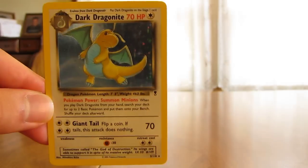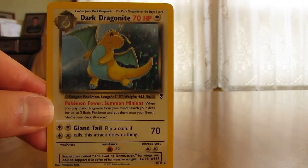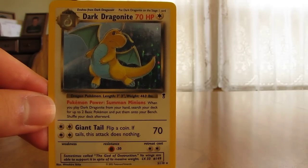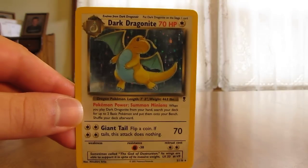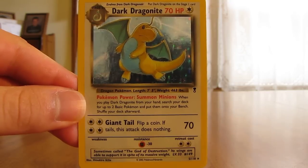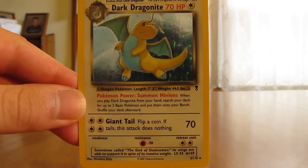This set combined the following sets: Base Set, Jungle, Fossil, and Team Rocket, and then it included one Black Star promo card, which was Mewtwo. This set actually appealed to TCG players because it included repeats in the packs — the same types of cards — so it would be easier to set up decks from those packs.